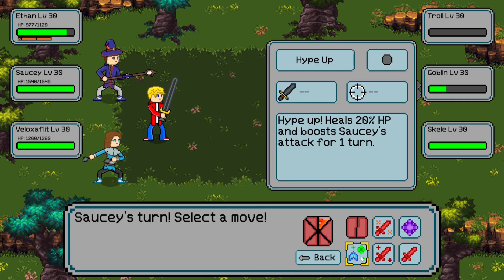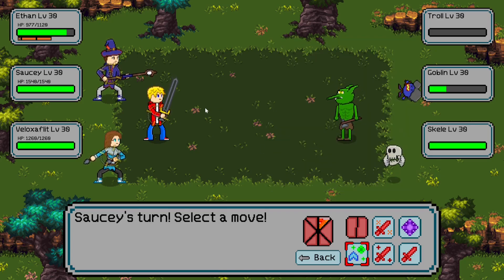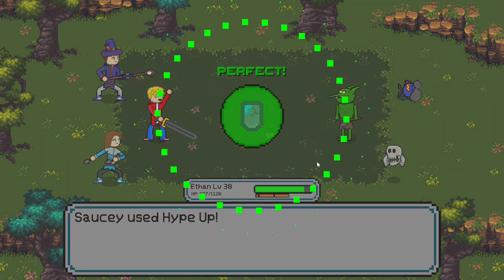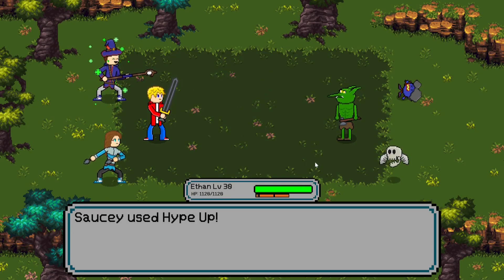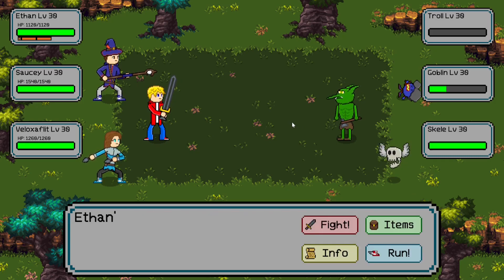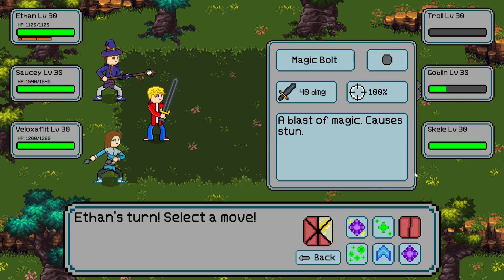Now it's Sauzy's turn and I'm gonna use this move called Hype Up, which heals 20 HP and boosts Sauzy's attack for one turn. I'm gonna heal Ethan since he lost a little HP. The button press for that one makes it heal a little bit more — it was going to put him at full anyway, but if you're low the extra heal percentage can matter. That also boosted Sauzy's attack, so once it's his turn he'll do a ton of damage.